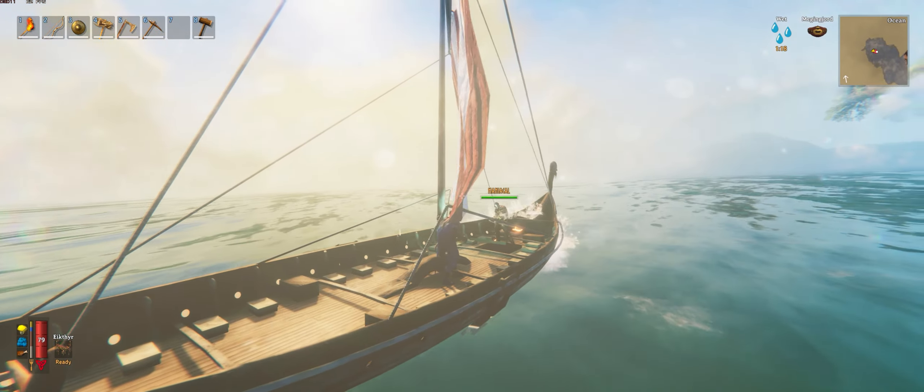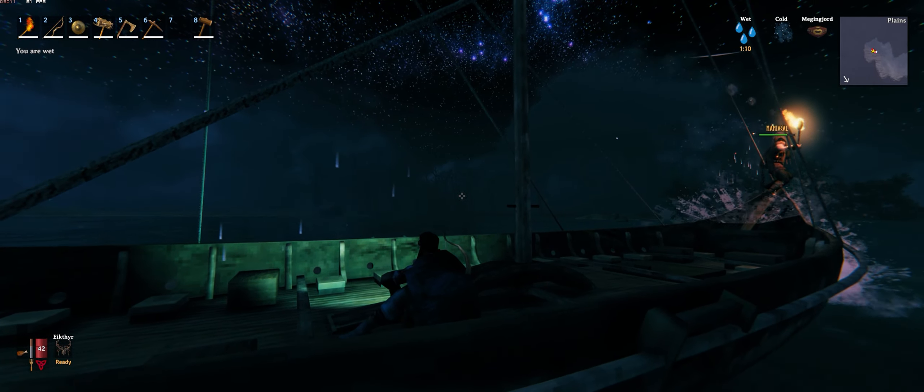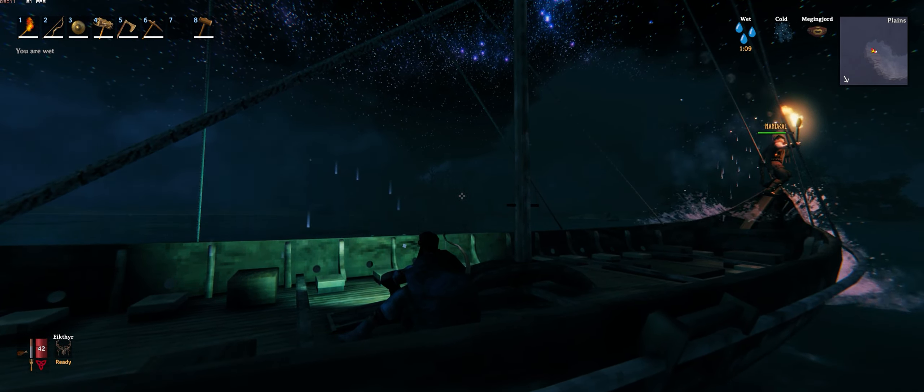The best thing to transport this back home with — because you can't actually teleport with your metal on you — is the longship. Unless they add any ship bigger than this, this holds the most weight, so we're carrying it all back home on the longship. It does take iron to craft the longship, so you might need to use the first or second tier ship until you're able to make one.